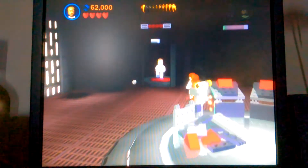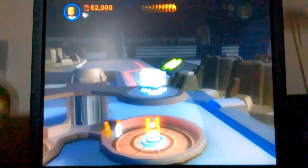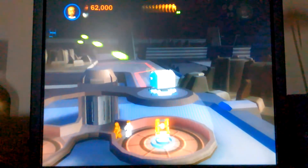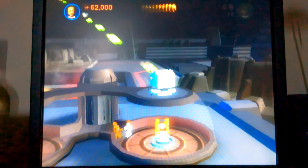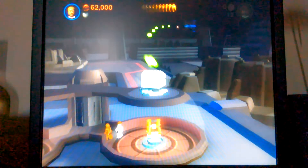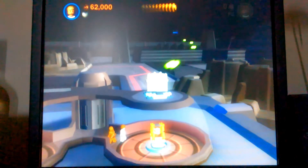There are elevators here too, and there's a cool little section where you can take control of that turret and shoot at the TIE Fighters flying by. If you destroy ten of them, you get a minikit — and it's possible to do this in story mode. I'm going to show you how to get a minikit here in story mode by gunning down some TIE Fighters.